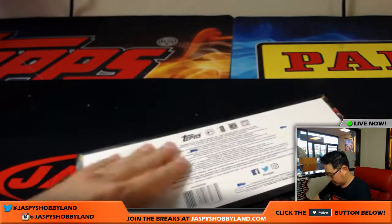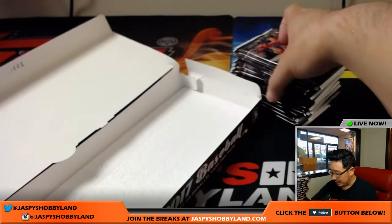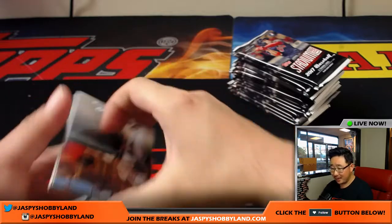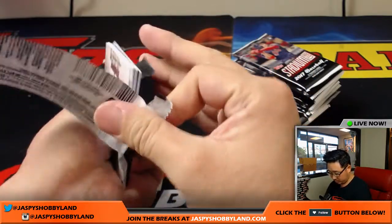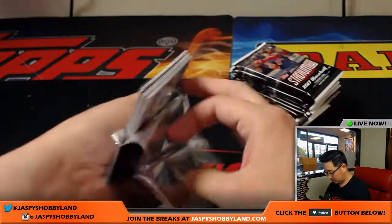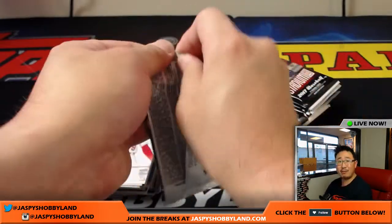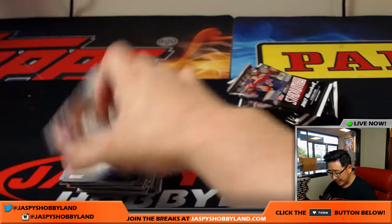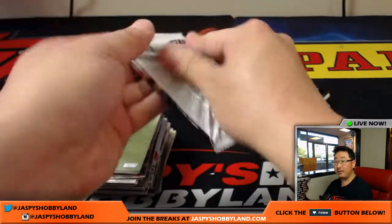Next box. Two more on-card autographs to go here, plus whatever short prints we can find. On JazzBaseHobbyLand.com is another two boxes of this. Stadium Club — I really like it. The photography is really great, the design's really great. I like the font they're using this year. Pretty solid — another step forward for Stadium Club. You can find more on JazzBaseHobbyLand.com.